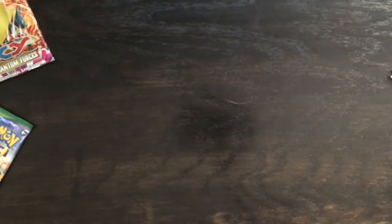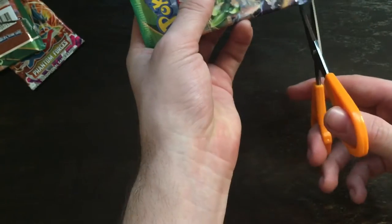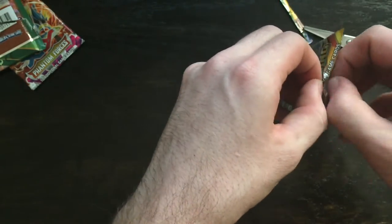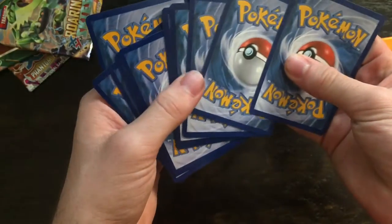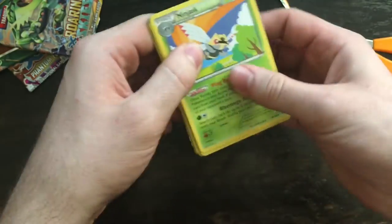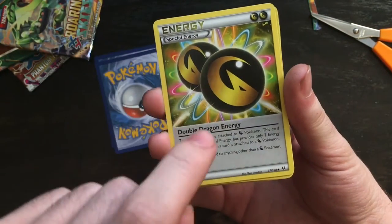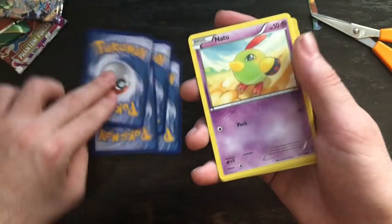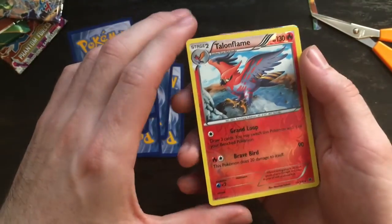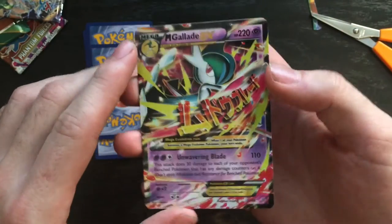Alright, one more Roaring Skies. I'll go ahead and give out this code — go ahead and take it. I will always give out at least one code for you guys. Alright, so we got Ninjask, Dustox, Special Dragon Energy — I've never had one, this is my first Dragon Energy card. The other one is one of my favorite Pokemon in the game too. Sparrow, Natu.